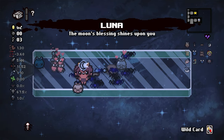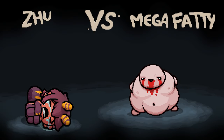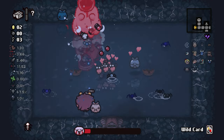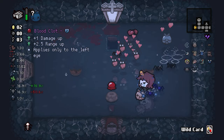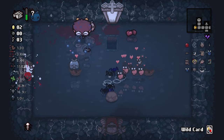Luna! Yeah, sure thing — love it. Who have we got? Mega Fatty. I do want to get rid of that TNT, although we're doing so much damage it doesn't even matter. We do get the angel — grab Blood Clot. We're getting a lot of damage ups, dude. Yeah, we're doing good.